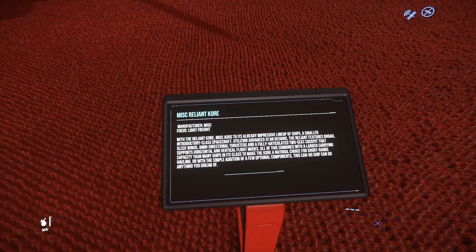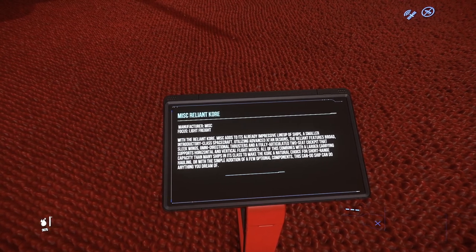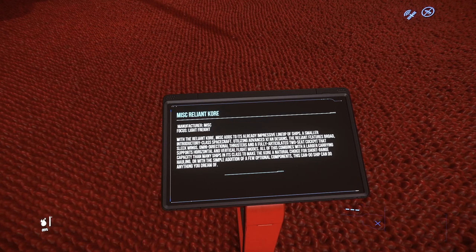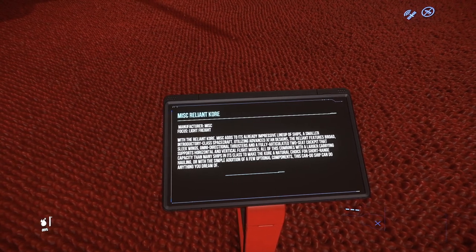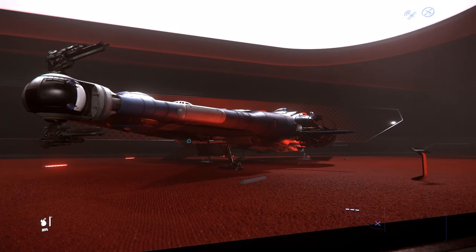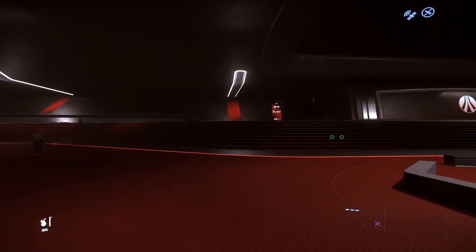The Reliant Kore: with it, MISC adds to its already impressive lineup of ships. A smaller introductory spacecraft utilizing advanced Xian design, the Reliant features broad swept wings, omnidirectional thrusters, and a fully articulated two-seat cockpit that supports horizontal and vertical flight modes. This combines with a larger cargo capacity than many ships in its class, making the Kore a natural choice for short-distance hauling — or with optional components, this can-do ship can do anything you've dreamed of.